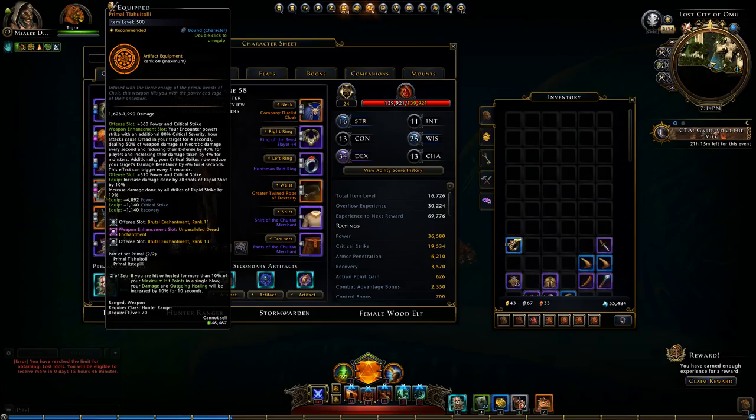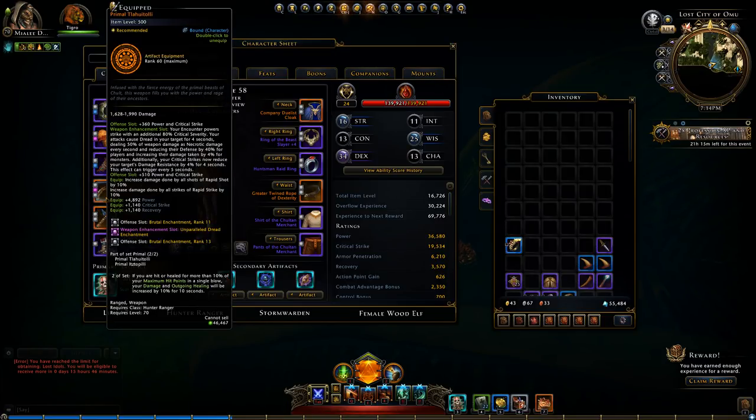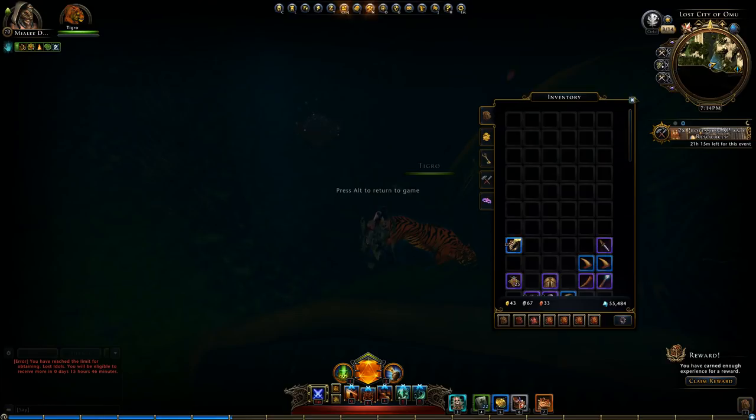I think this new artifact equipment — the primal equipment — is not very good during soloing because it doesn't work on self-healing, as far as I know. I got them, it just means I don't get the 10% bonus damage.